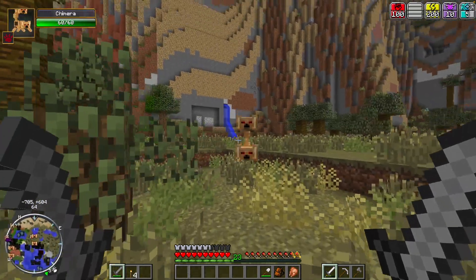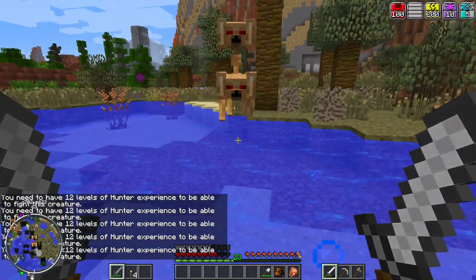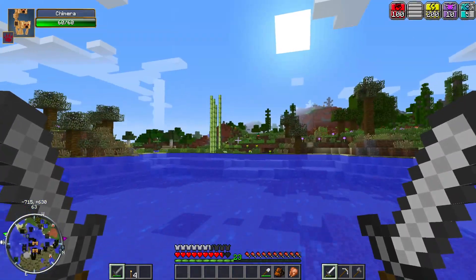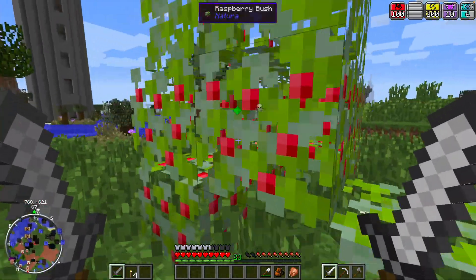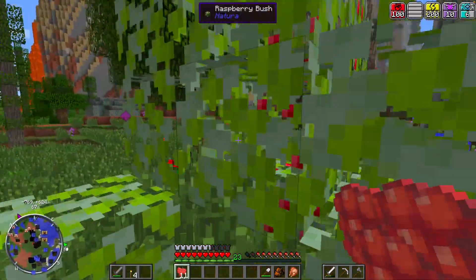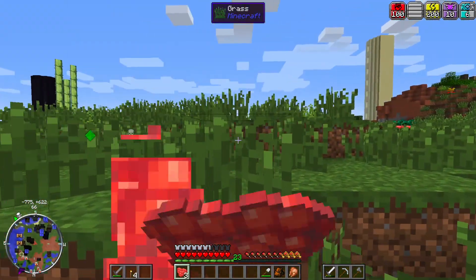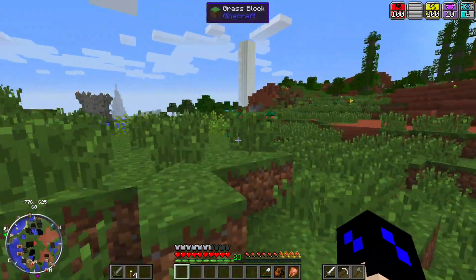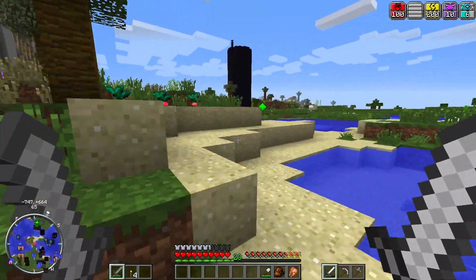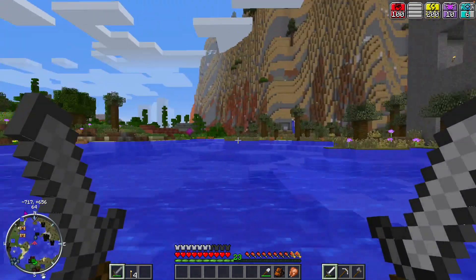I'm gonna try to avoid any monsters I've never encountered before until I feel more confident with my gear. We can't kill it - nope. We got a Naturia berry bush here - I'll take some of the Naturia berries, that's like really easy food. You can just keep eating and it boosts up our saturation. I did not know that about them. Okay, evade that creature over there and let's take on this battle tower.